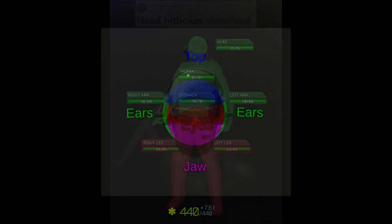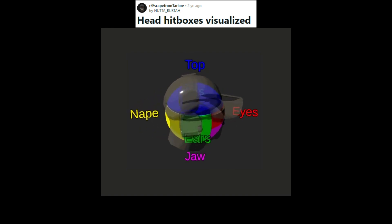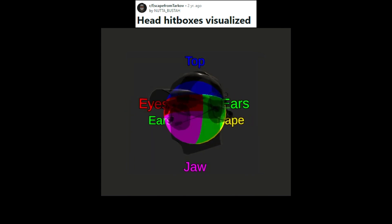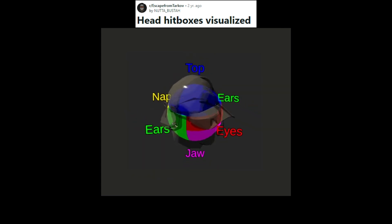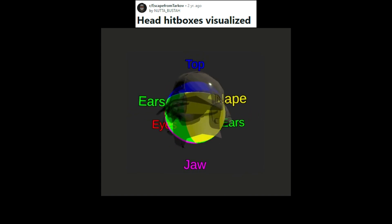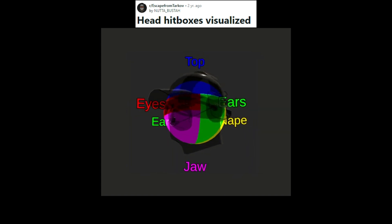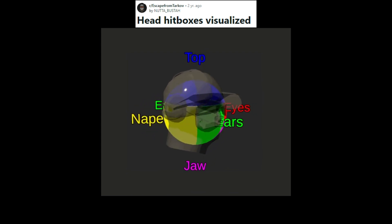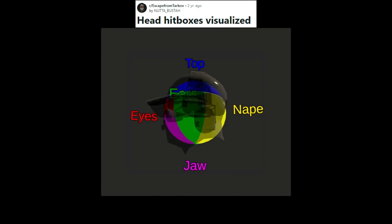For the head hitbox, there are different zones in which you can be hit. These different zones are the top of the head, the ears, the eyes, the nape, and the jaw. Nuna Busta posted a good example of this on r/EscapeFromTarkov, which will be displayed here. Remember, these are general zones and do not make a 1-to-1 representation with the Tarkov models.